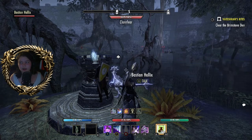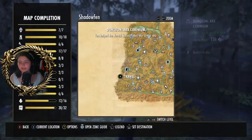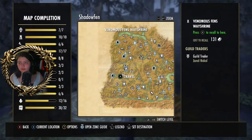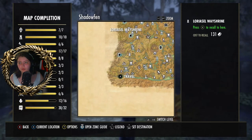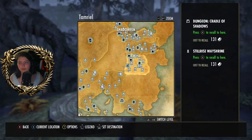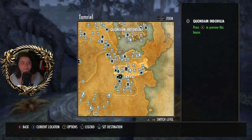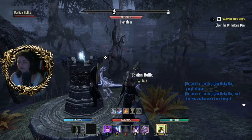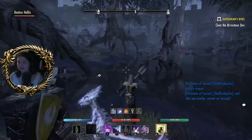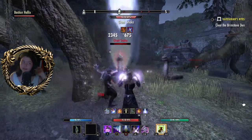So this is Arx Corinium. You can find it in Shadowfen — we're right here on the map. The closest wayshrine would probably be either Fennius Fens or this area here. Shadowfen is found on the east side of the map, next to Blackwood, north of Murkmire, and south of Deshaan. Shall we get on with this dungeon run?